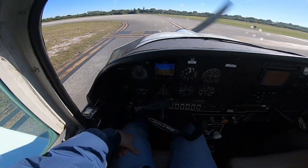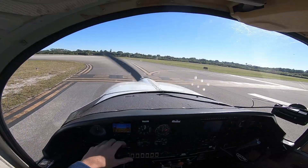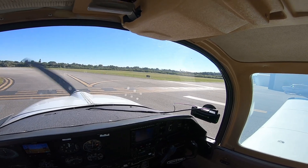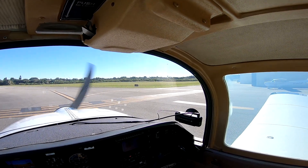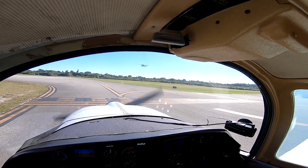Short final, 3-4, Lantana. Lantana traffic, you got a white Grumman holding short of 3-4 after the Cessna lands. We're going to be departing to the southeast, or southwest, on a left downwind 3-4, Lantana.